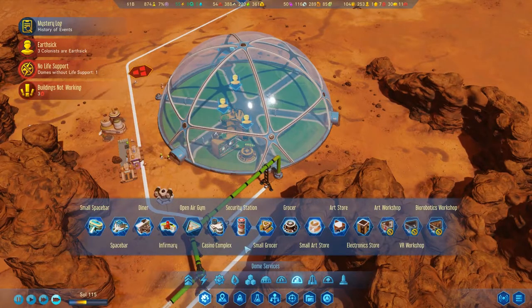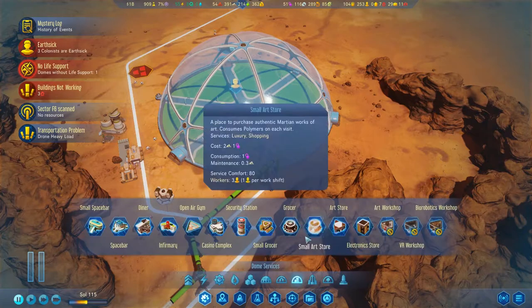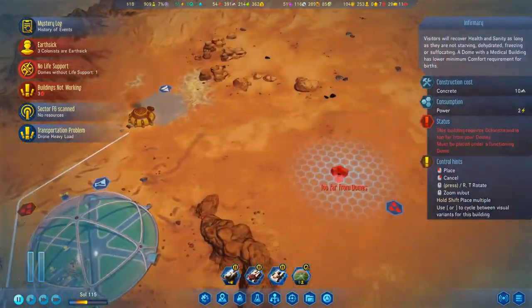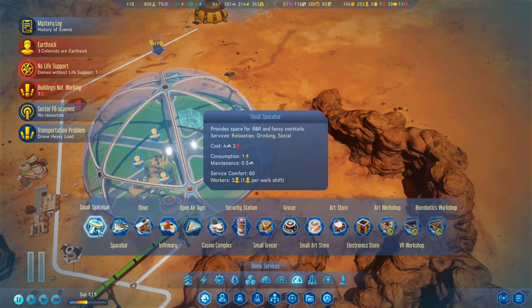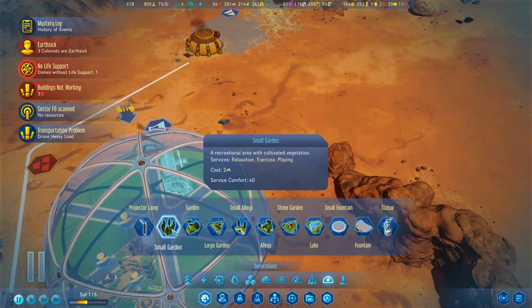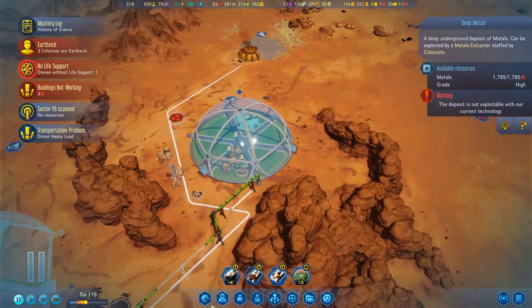So we got that — we need some living areas. We have nine vacant work slots. We need an infirmary too. Anything else — we'll probably put a dome over here at some point. Eventually we'll be able to get deep metals going, but for right now we're kind of out of luck there.